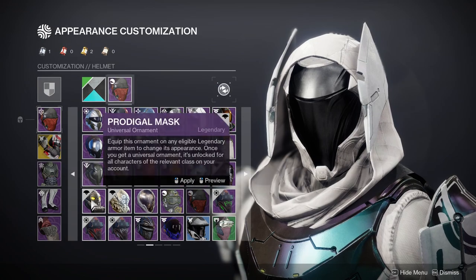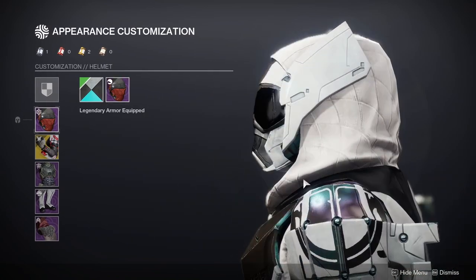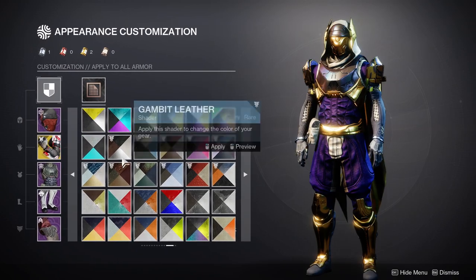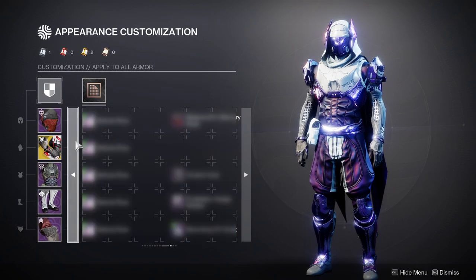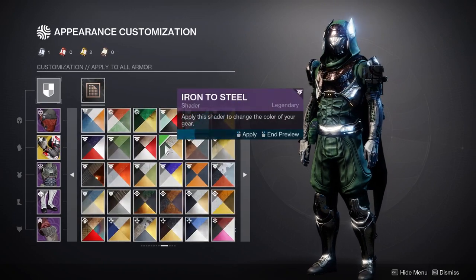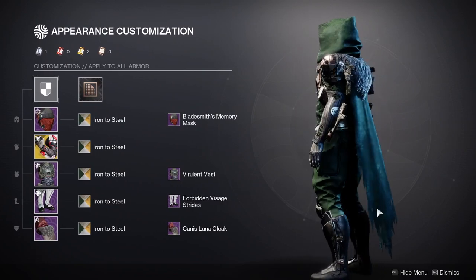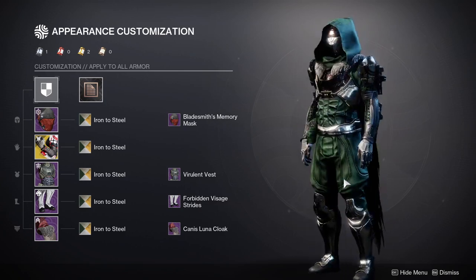This is the set guys, this is the set. Let me know what you guys think in the comments below — I think this looks way better than the two examples I made. It's funny because I did think about using the Virulent Vest, it's one of my favorite chest pieces for minimalistic armor, and the Forbidden Visage strides — I knew I should have gone with my gut. I should probably use the Forbidden Visage boots because they're the better pieces from the Forbidden Visage set. My gut already knew this is the best piece from the whole set, but I decided to be extra and use the chest piece and the cloak. I think the helmet's the only piece where I'm like it could be better, but let me know your thoughts in the comments.